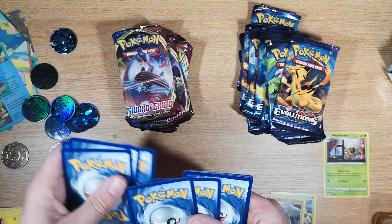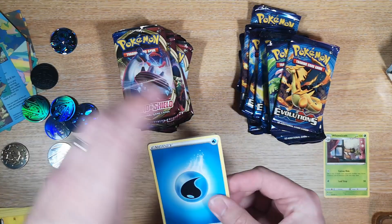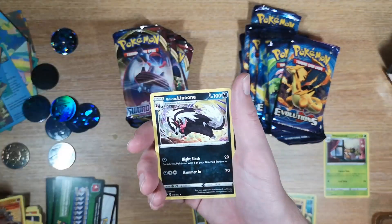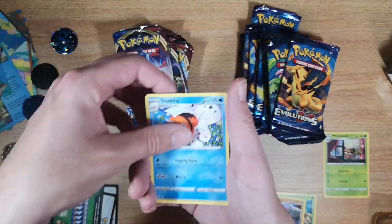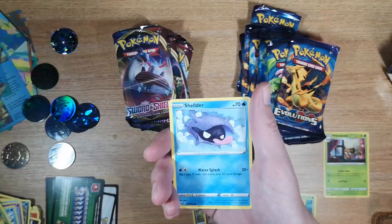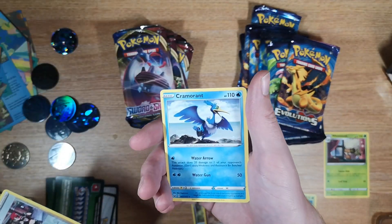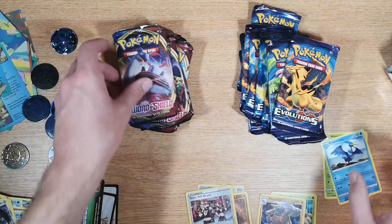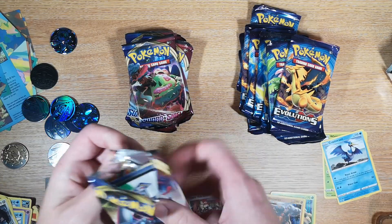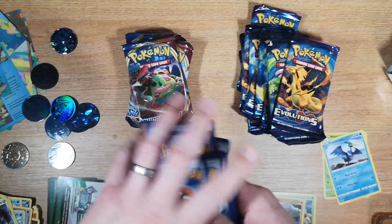One, two, three, four to the front but we won't bother going behind. We have a Water Energy, Hitmonchan, Galarian Linoone, Sableye, Munna, Snom, Grookey, Shellder, Morpeko, a reverse Team Yell Grunt, and a Cramorant which is a regular rare. We're not doing too great now.